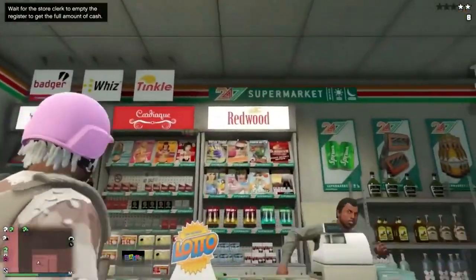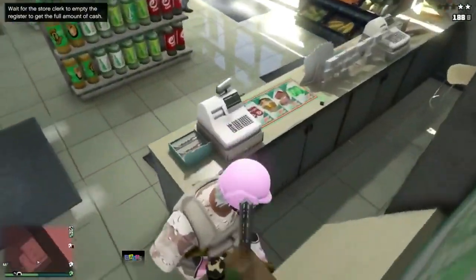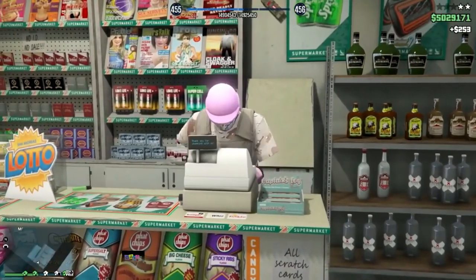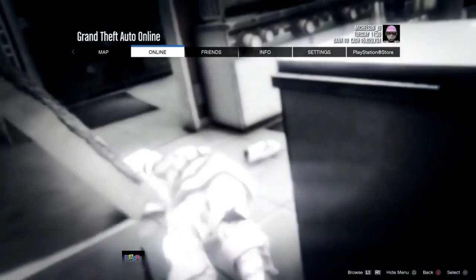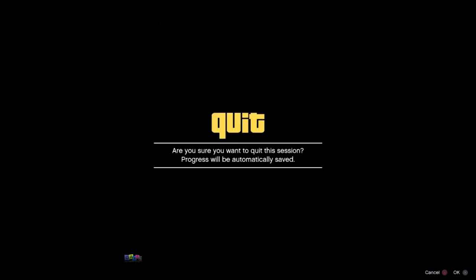But this time, while you're robbing the store, make sure you throw some sticky bombs on the wall like I'm doing right now. When you're finished with the sticky bombs, make sure you get the money. After you get the money, blow yourself up, then quickly press pause, go to GTA 5 Online.